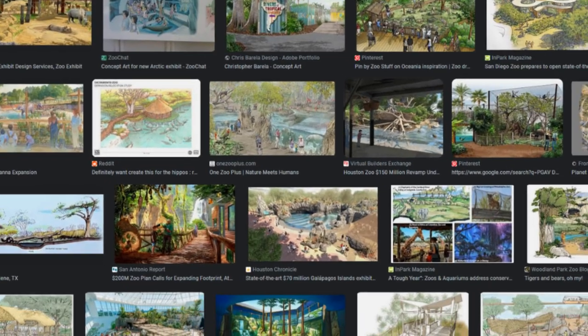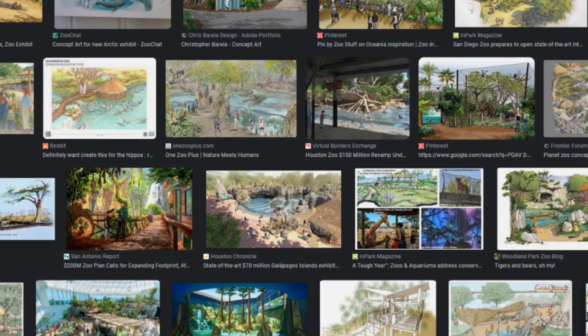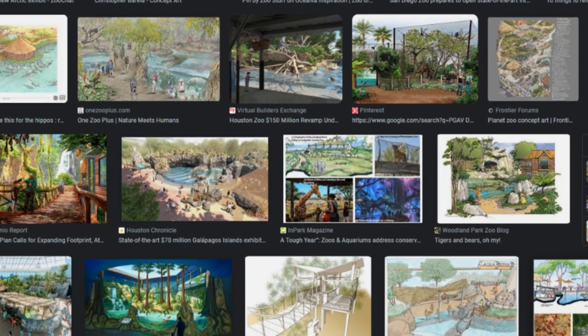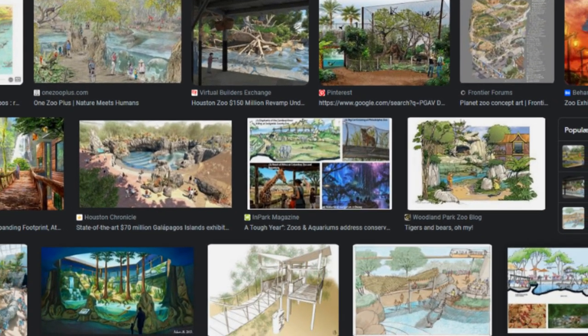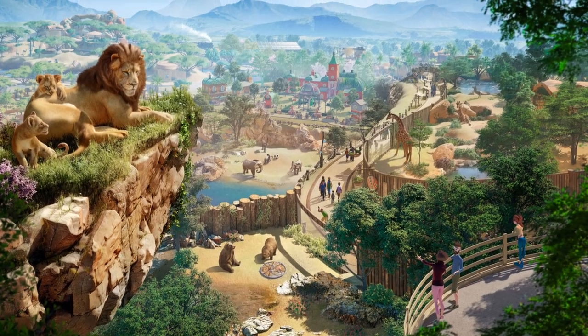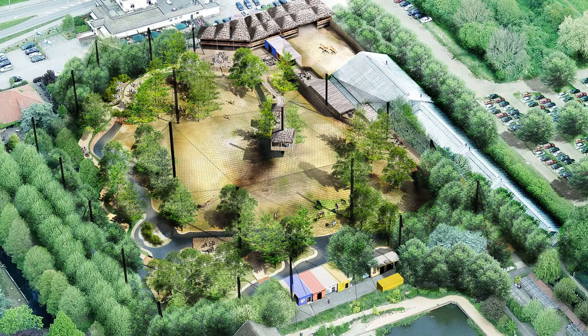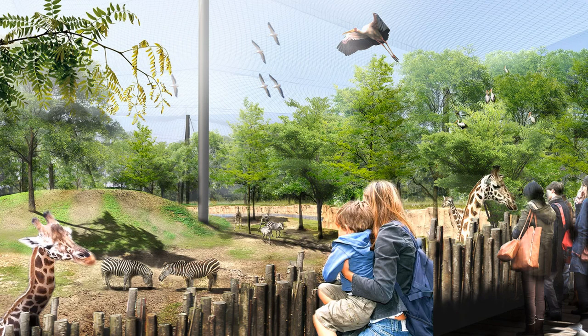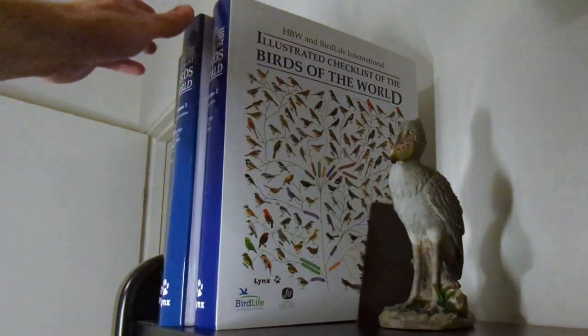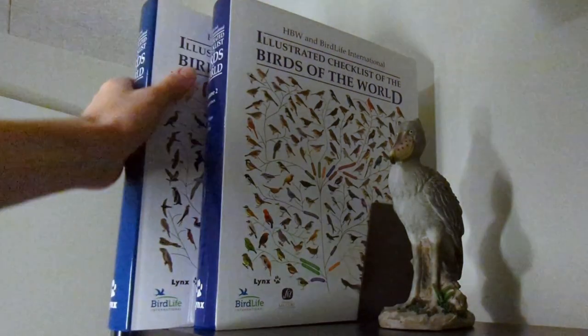In search of inspiration for Planet Zoo, I often end up looking at concept art made for real zoos. It can be fascinating to look at and often feels more alive and colorful than real life pictures, making it easy to compare to the design of Planet Zoo. The concept art we'll be looking at today are all designs for big aviaries, with most of them featuring species you might not expect to see in an aviary. Today I'll cover a few of these pictures and some of the bird species I think we need in Planet Zoo to start building stuff like this ourselves.